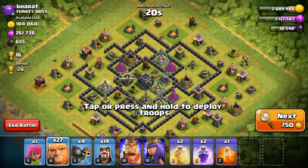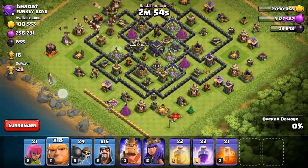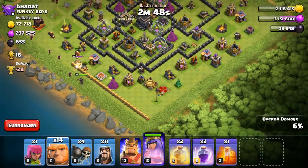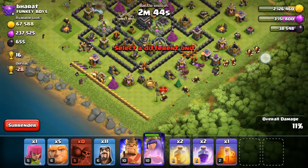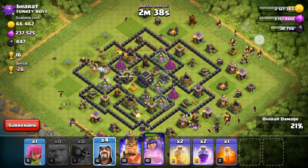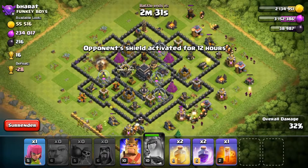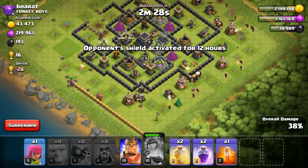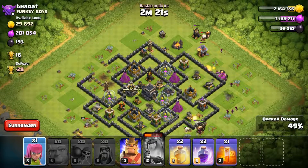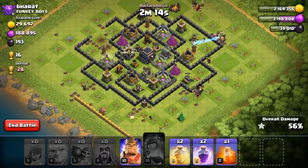First you want to place one, two, three, four giants here, then go for these - one, two, three, four - and put this down to take care of that. Same thing, one two three four five six seven - and then you can use the rest. The wizards are tanking and the giants are tanking for the wizards to work. It's as simple as that. We already got 50 percent - I don't think you need anything more than 50.